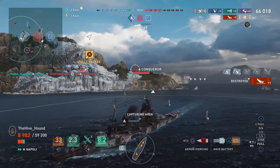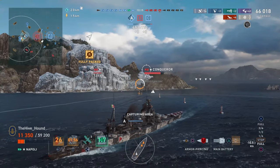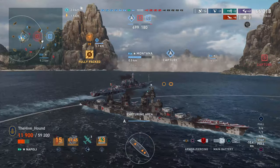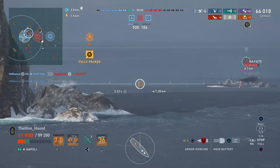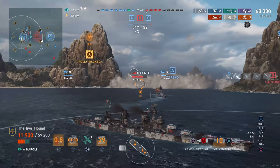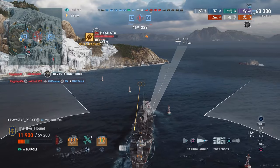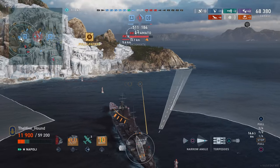Show enough side to a Yamato going for a citadel instead of your bow and they will spend some time collecting their controller from across the room screaming 'how did that cruiser bounce my shells?' But a smart player will have very little trouble blowing your guns up. The Napoli is a unique concept for a cruiser — it's basically a Bismarck in the form of a cruiser — and honestly I can't recommend the research time or the doubloons to boost it in the Bureau unless you really have nothing else to complete.